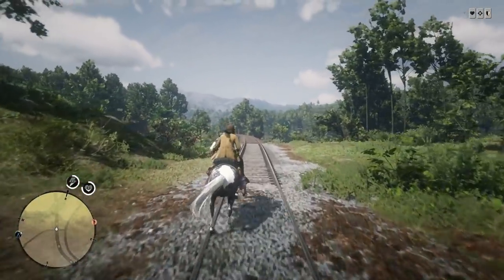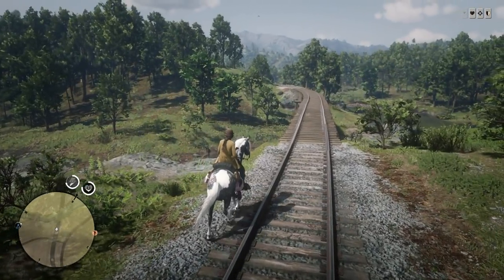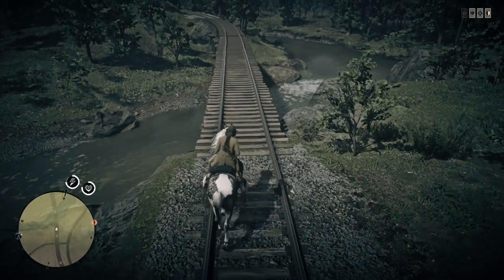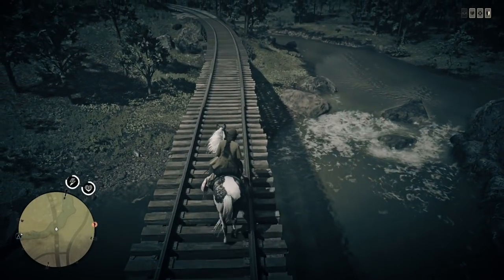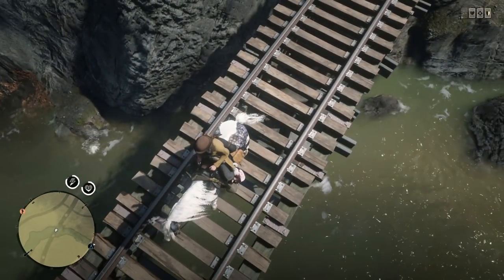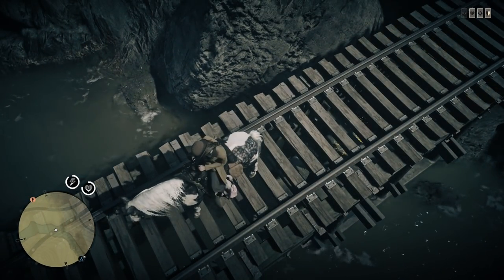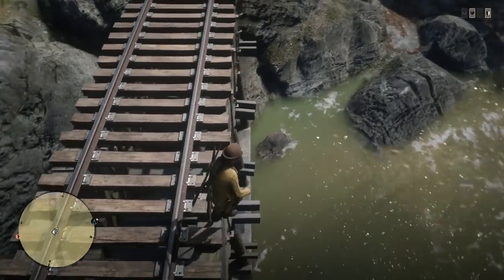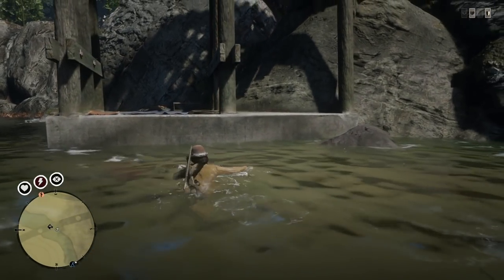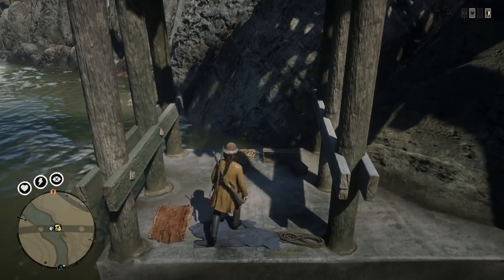All right, we have entered this area and my controller is already freaking out. Let's go ahead and use our eagle eye here. It feels like it would be right below me — I'm looking — oh yeah, I see it! You guys see the gold right there? It is literally right below me. Let's jump off the bridge. Nice! If we can swim upstream a little bit — wow, that was pretty easy.